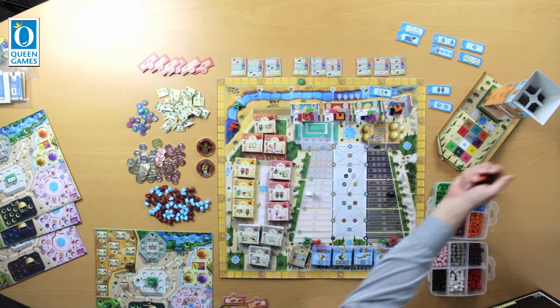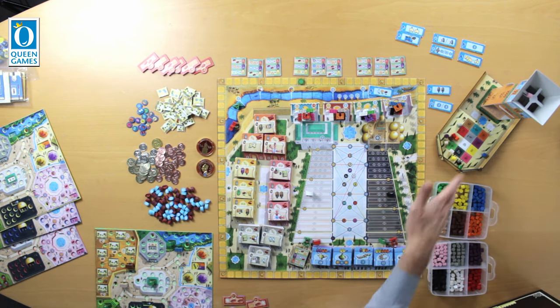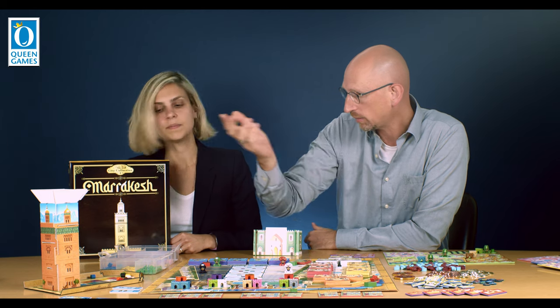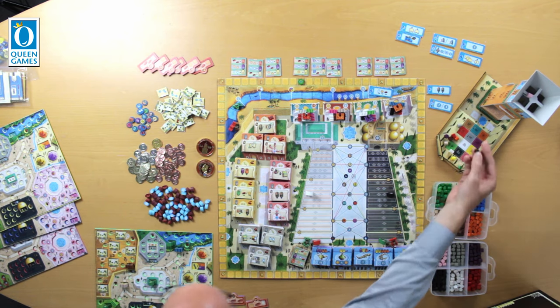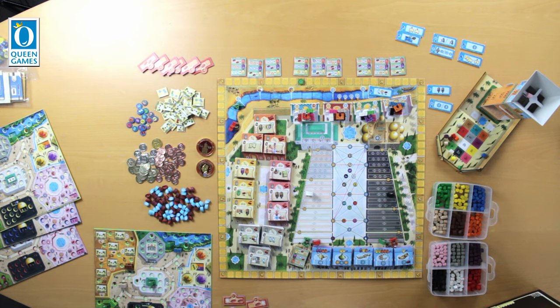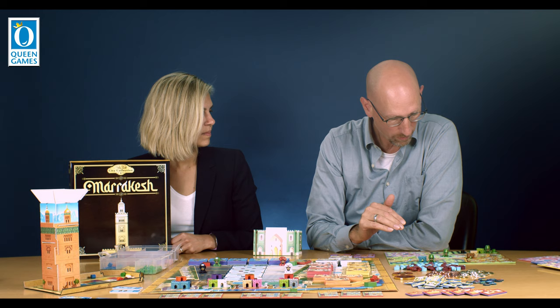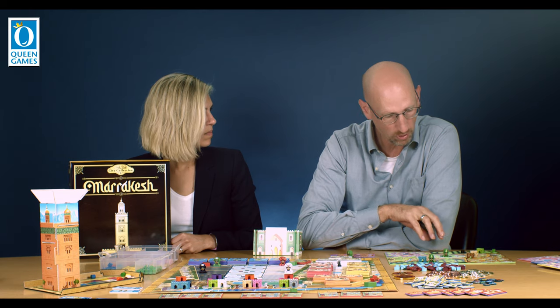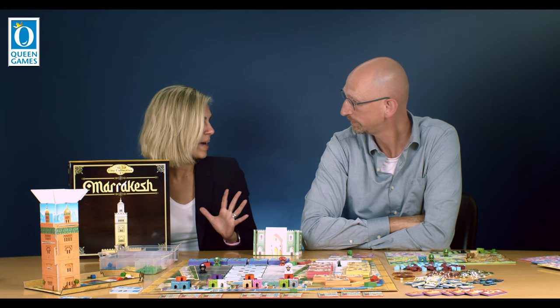All players throw three caches through the Cube Tower, and then I'm choosing one or two caches from one color. Perhaps here I choose the black one and put it in the black district. Then on my turn, I take away the assistants, and the more caches in the district, the stronger the actions become. So the more caches I gather during the game, the stronger my actions?